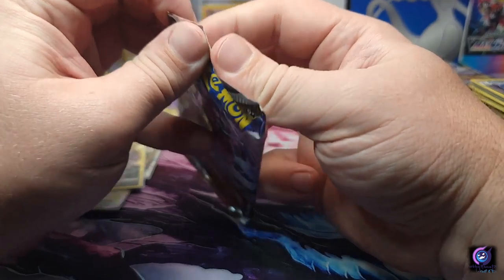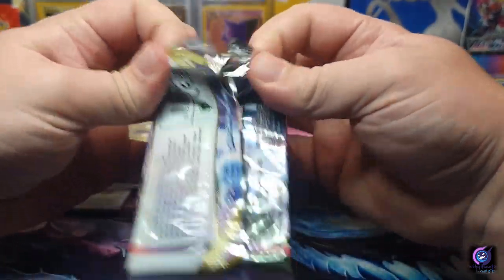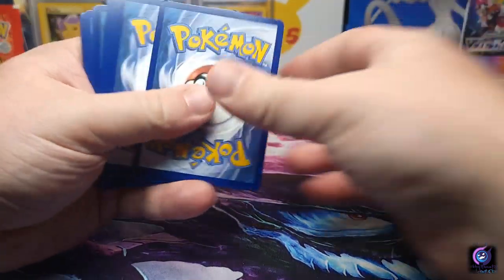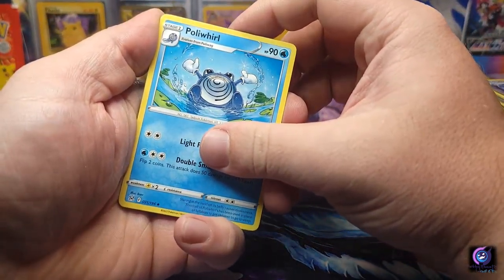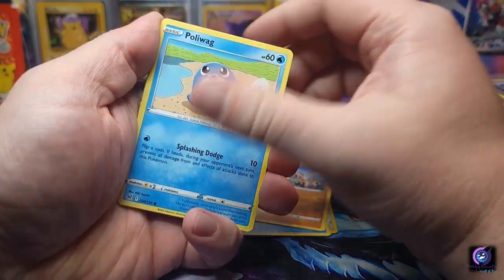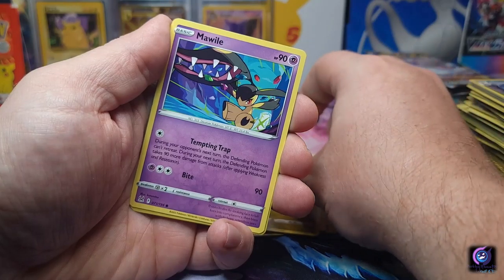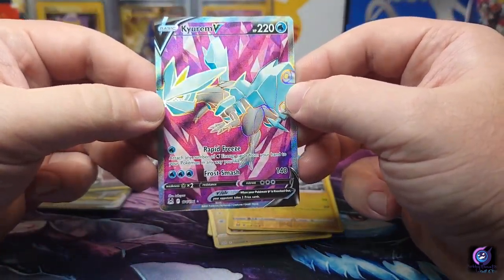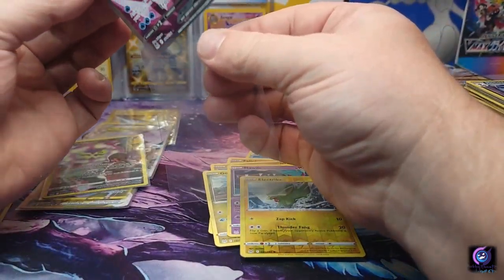Down to our final stack. Come on, alternate art! Energy, Politwhirl, Lickylicky, Lumineon, Phanpy, Poliwag, Gligar, Goomy, Mawile, electric — and a Kyurem V full art! Beautiful! Maybe we're going to heat up again with the hits.